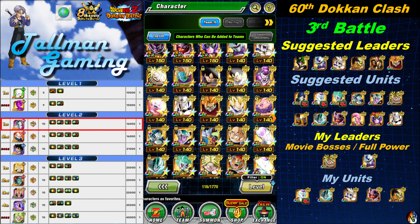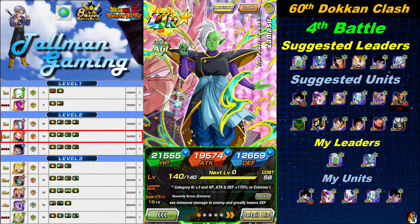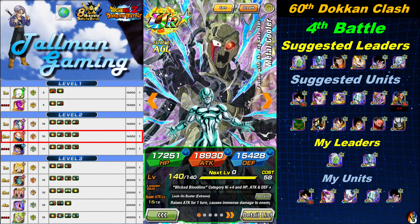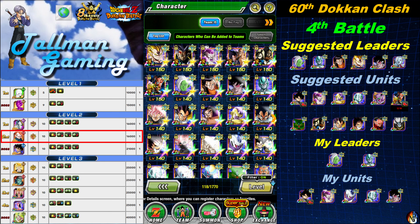The next battle is against STR Tapion. I'm going to try out the newly EZA'd Zamasu, and I'm also bringing Goku Black for sealing. My leaders will be Metal Cooler and Zamasu. My units include Goku Black, Full Power Freezer, First Form Cooler, Metal Cooler, and Pearlis. Should be no big deal here.